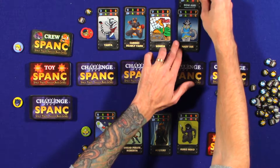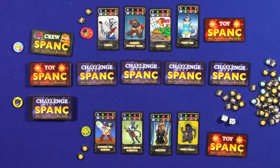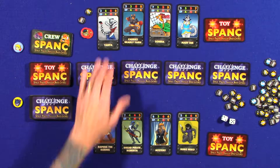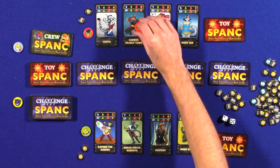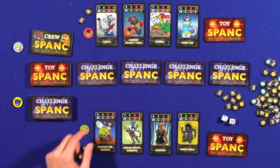A captain can only be attacked by another captain in a cat fight, which happens more when there's a tie towards the end of the game. Once per caper, a captain can also re-roll once for free. However, if you ever lose your captain, your other characters get minus one to their dice roll. So for this example, Carrie's Deadly Yarn will be the captain of one team, and Daphne the Daring will be the other.